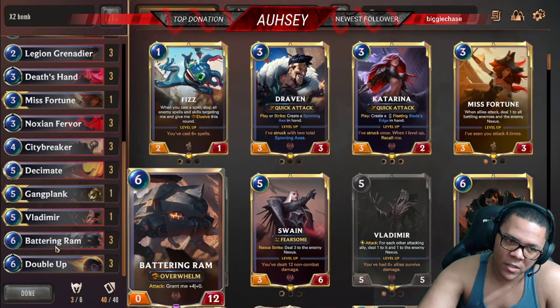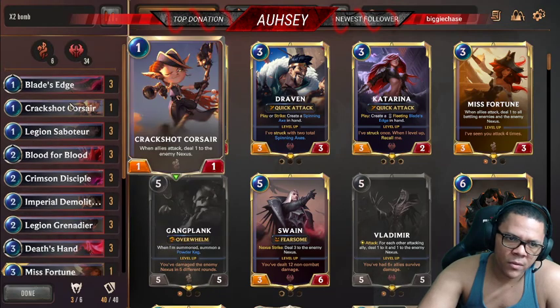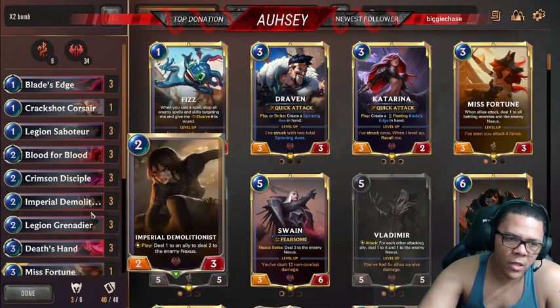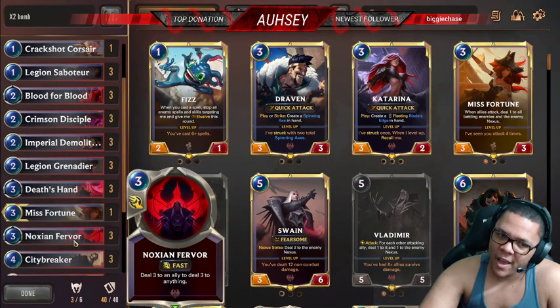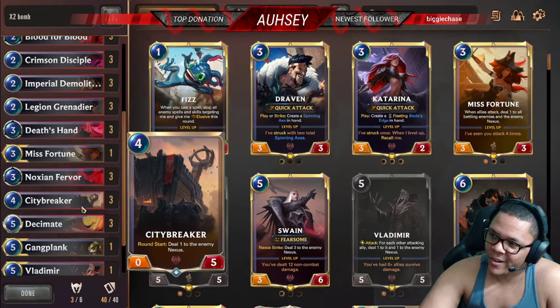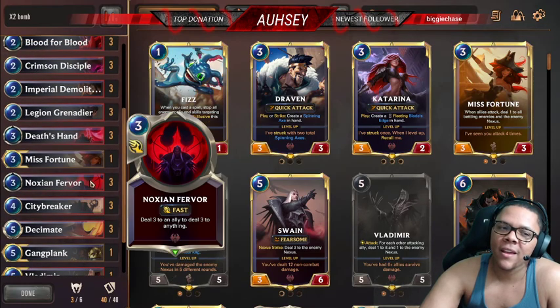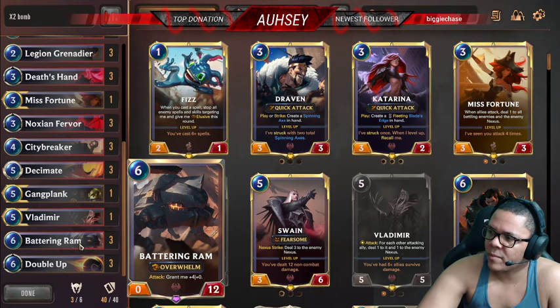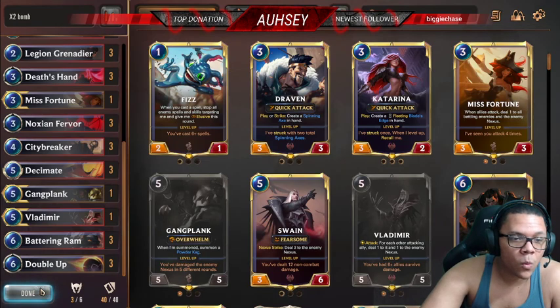The Battering Rams have been helping this build so beautifully — it's weird that it's actually working. We've got everything from the normal build: Crimson Disciple, Imperial — those are a must. I also have Death's Hand in here, Nocturne forever for even more damage, and City Breakers. The Battering Rams surprisingly come out a lot more than you'd think even with only three of them.